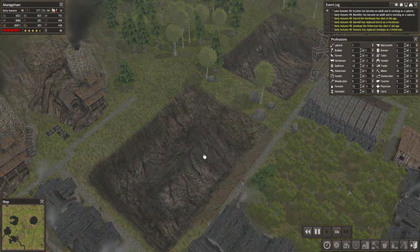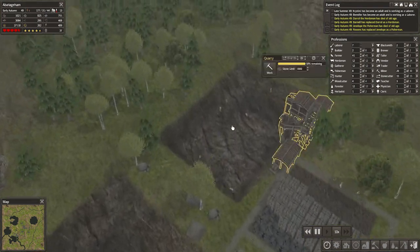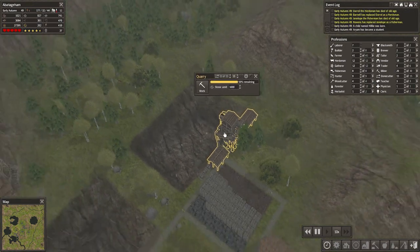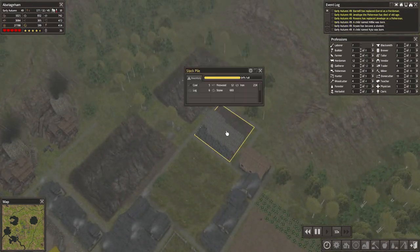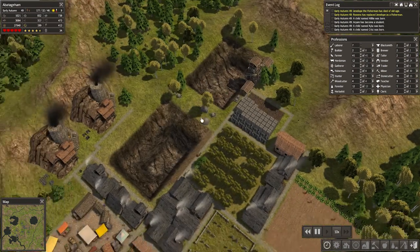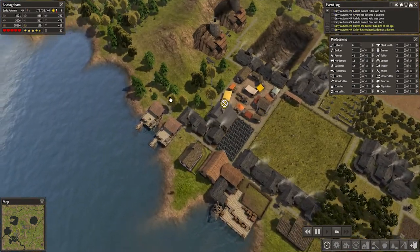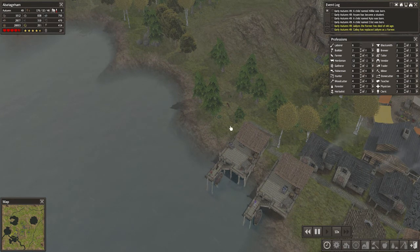Got a big hole in the ground here which is going to remain a hole in the ground. And the new one here is 59% already - god they're ripping through that, I guess because I've got so many on the job. Bunch of stone sitting there. We've raised the limits as well. We even have enough - I could even plonk in a few more fishing docks.